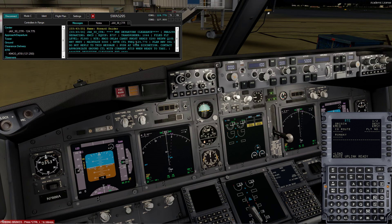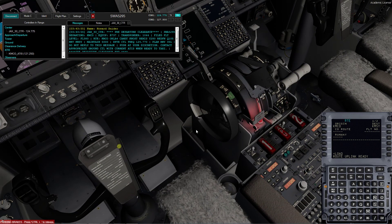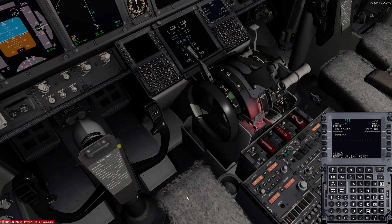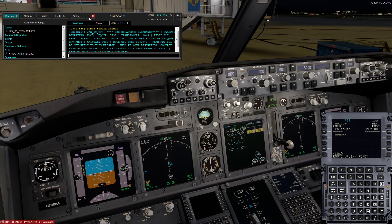Departure frequency is going to be 124.77 — I would think we're on that right now. Alright, we are good to go as it pertains to that. So now we just have to put in the rest of the information, seeing that the flight plan has already given us what we need.